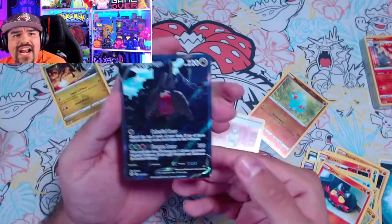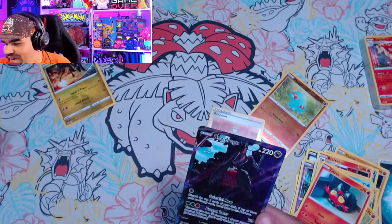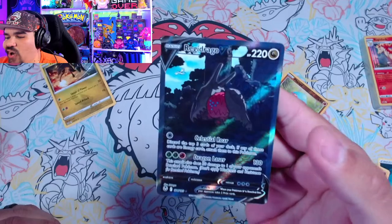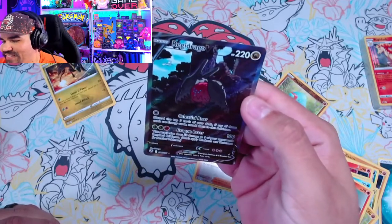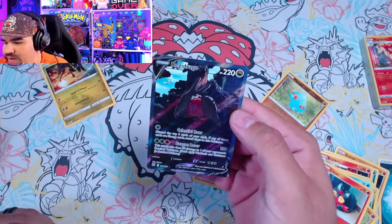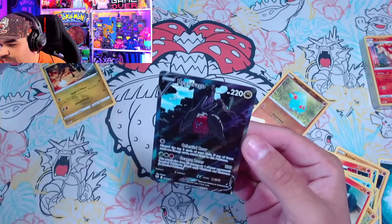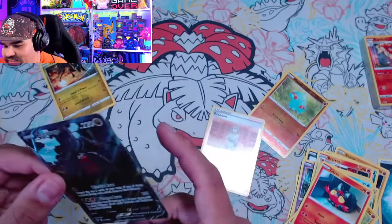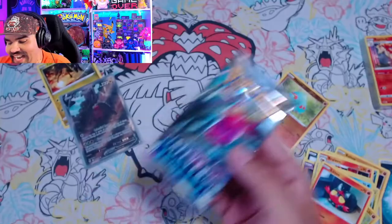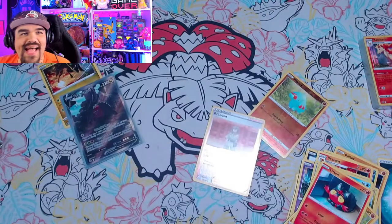Oh my God, we got an all-art card! Ladies and gentlemen, what just happened here? I was not expecting from a build-and-battle to get an all-art card, but we just pulled an all-art card here live on stream. This is a secret rare — this is like a one in 500 type of pull. This is absolutely fantastic. It's a beautiful card. This is a Regidrago V alternative art card. Oh my Lord. Looks like we're going to have to collect this set in its entirety. I don't think the other box is going to beat this one. There's a Regidrago pack as the next pack — my goodness.